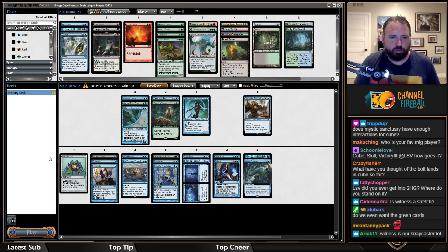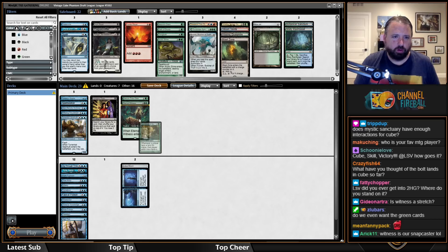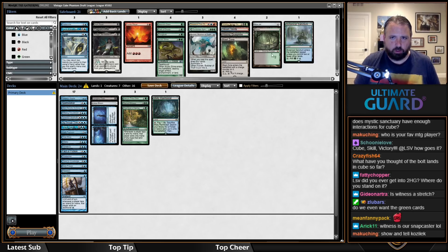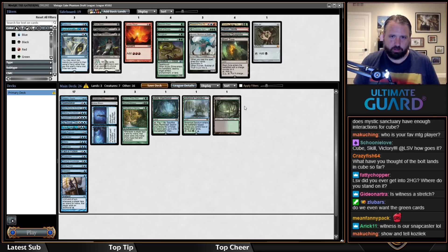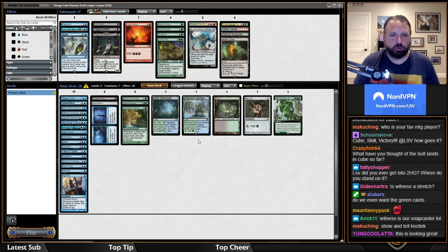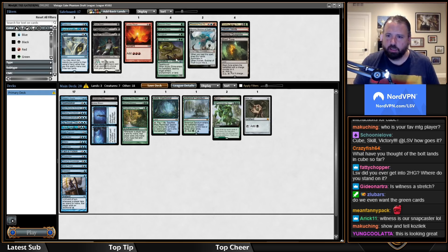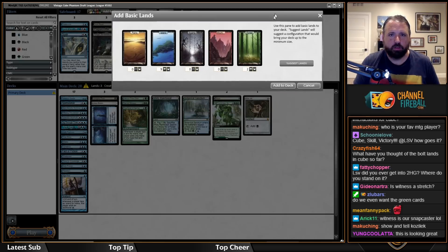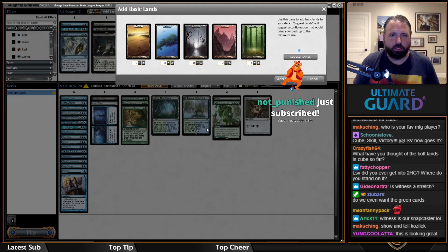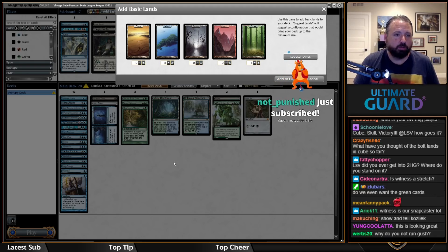We have one black card and three green cards — they all splash with Sakura-Tribe Elder. We'll end up with about three black sources, which is plenty. Then we end up with seven or eight green sources, and still about nine or ten blue sources plus Sakura-Tribe Elder.